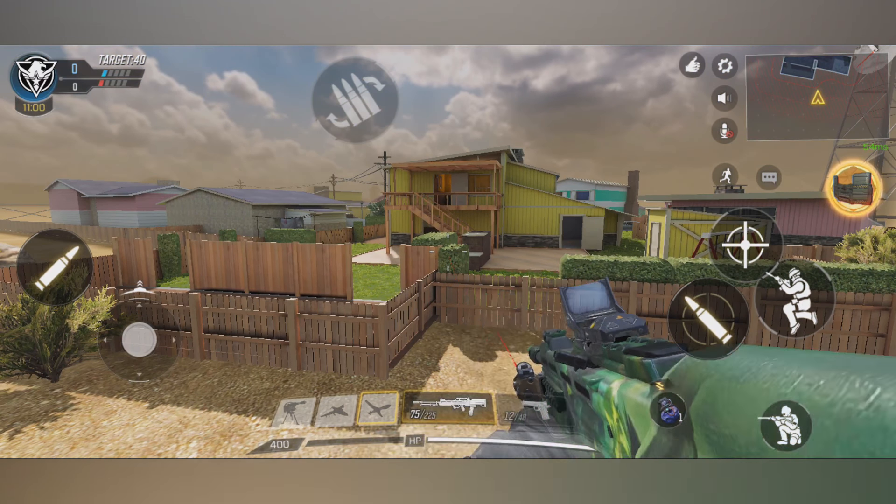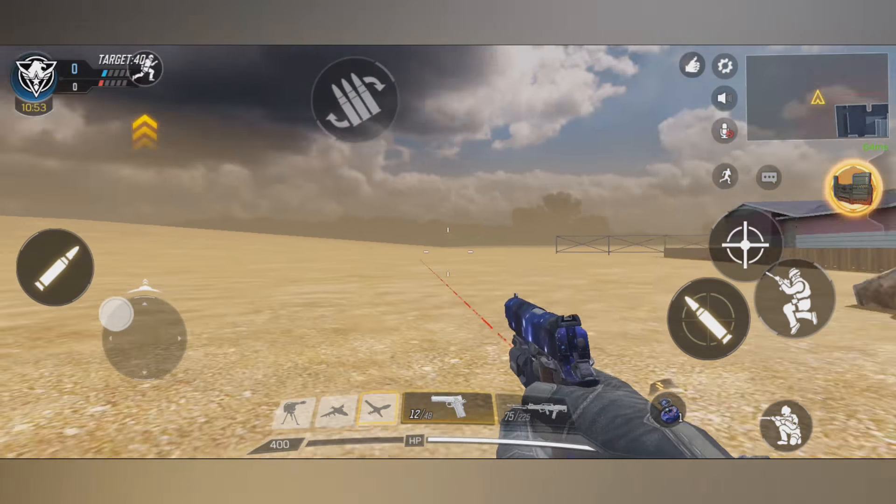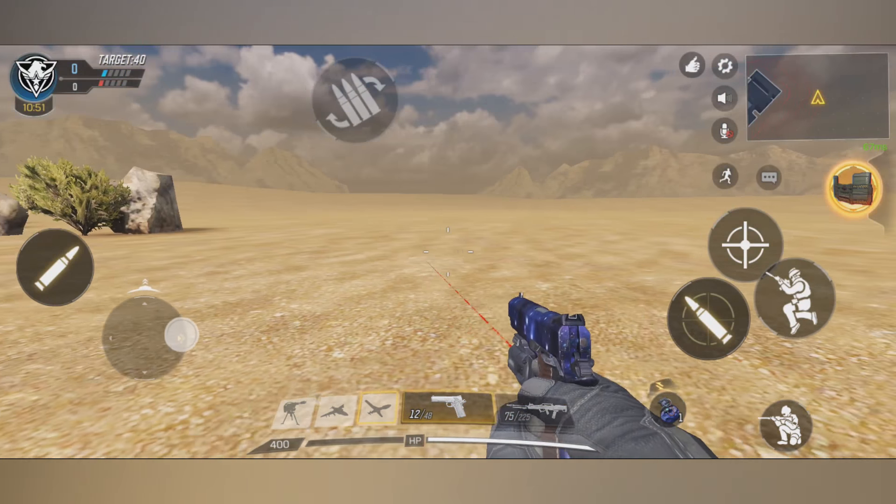We're outside of Nuketown. Doesn't this map look different from the outside? It seems almost smaller and just look at how barren the outside of this is.